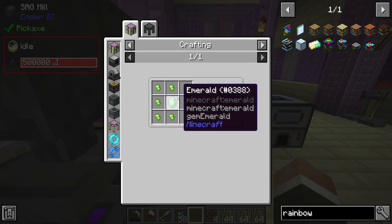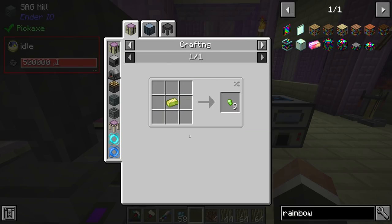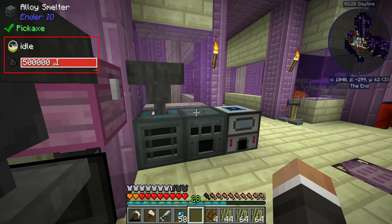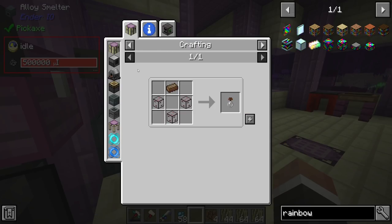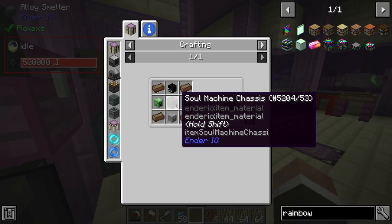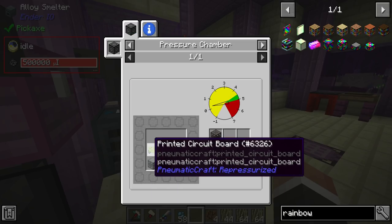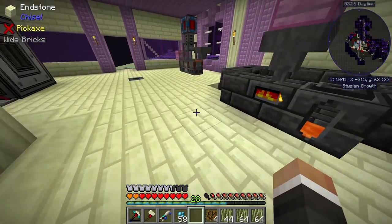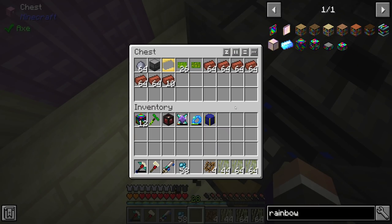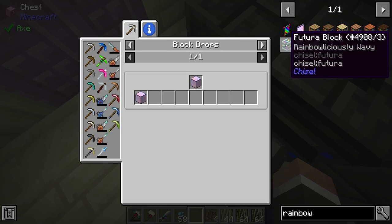The ender crystal is made in a soul binder with an enderman soul vial and a vibrant crystal — fairly easy stuff. We're going to have to pull out the amadron tablet to request more emeralds and craft up some more vibrant alloys, though we might have a couple left. We do have two left, but we'll probably need more soon. The soul binder is a little tricky but doable — it needs mob heads and a soul machine chassis, not to be confused with a regular machine chassis.